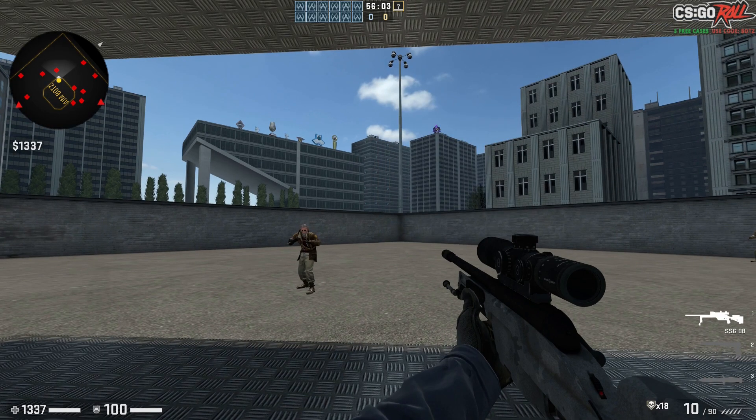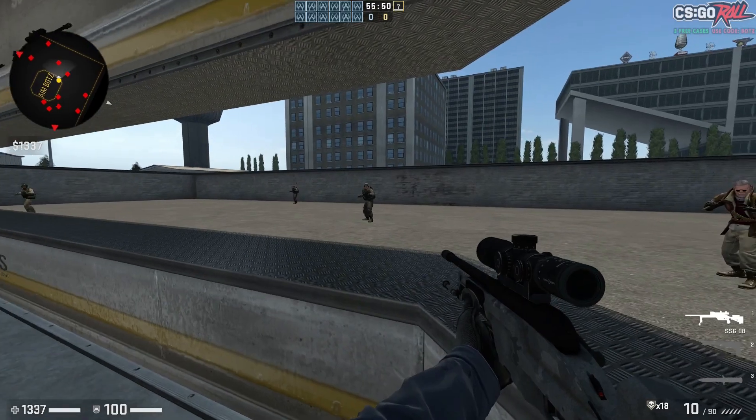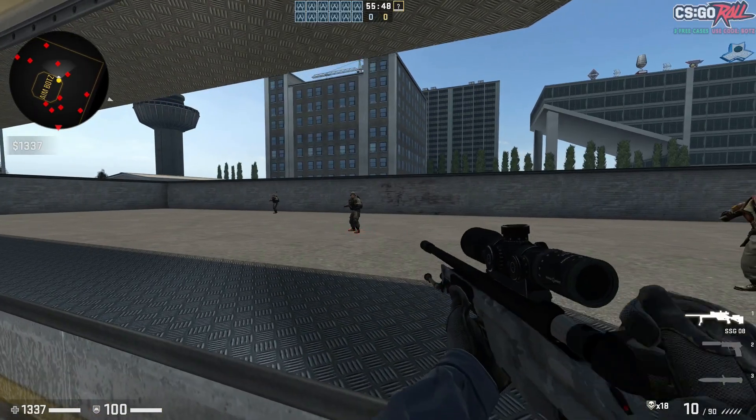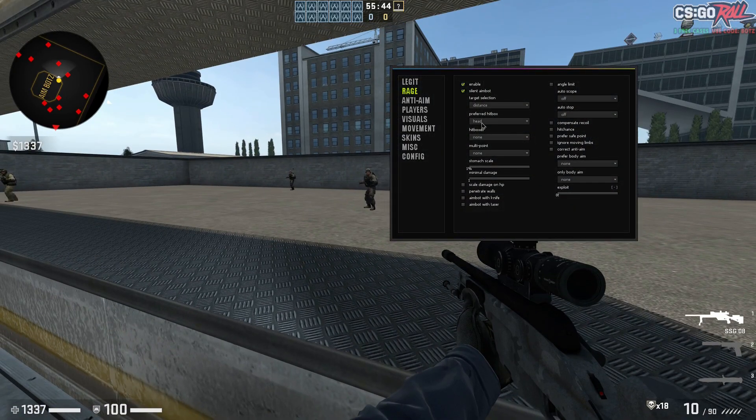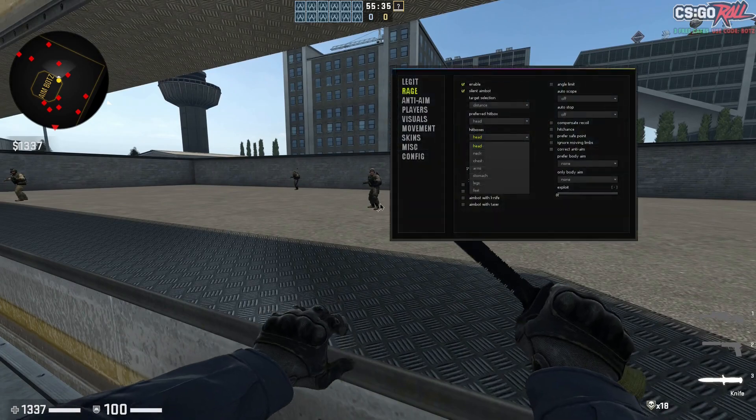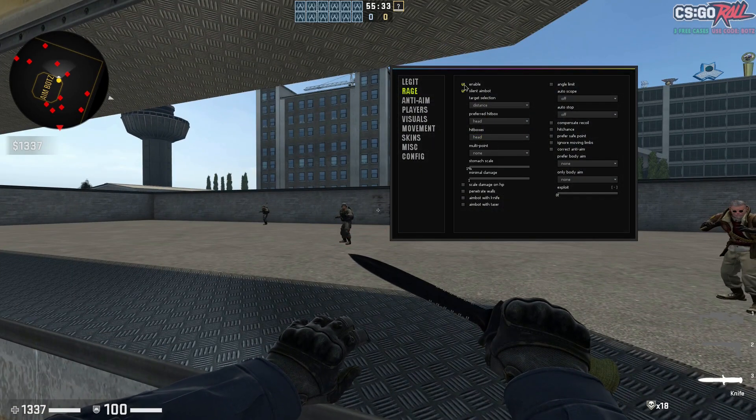Preferred hitbox — I really like this. It'll target whatever hitbox you want it to target first, so I feel like I'm hitting a lot more headshots because I'm able to prefer what hitbox I want to target. Most cheats will peek a corner and shoot them in the chest because it tries to resolve them. So set that to heads. Hitboxes: head, neck, chest, arms, stomach, legs, and feet. Let's turn off the rage bar actually for a second.